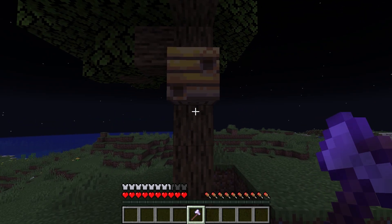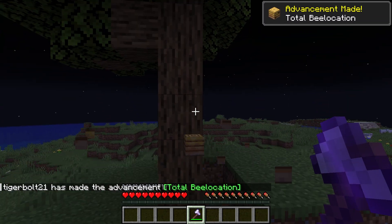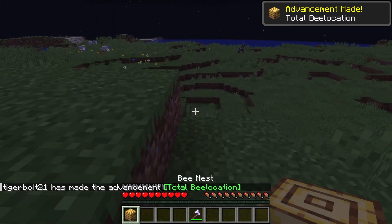So now you can take a Silk Touch tool and go to the nest. You can just destroy the nest and as you can see right there I've got the bee nest. If you want to place it again you can just place it.